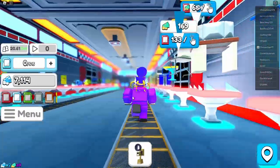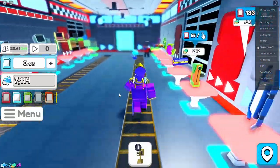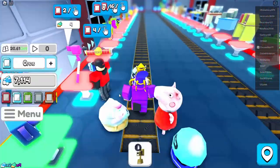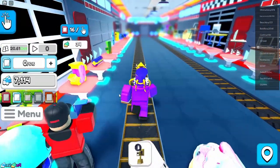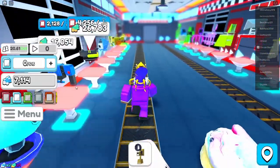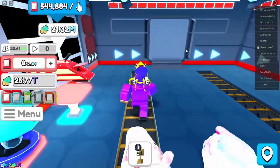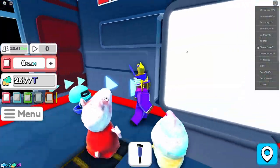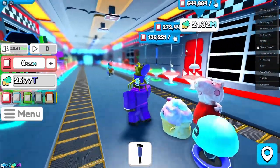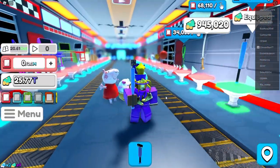You have to ride the conveyor belt backwards to reach it. Let's ride this thing all the way back - apparently you can get a secret item shop there using normal currency. This is going to take a long time. The lights are flickering - and everything changed! It's still a similar layout but now there's a baseball bat.